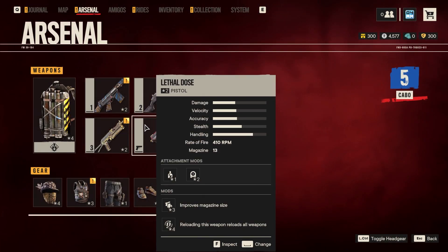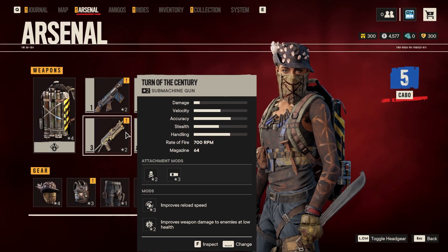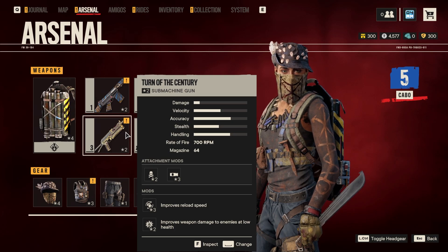So let's check it out in the arsenal — it's exactly this one. Improves reload speed, improves weapon damage to enemies at low HP. Pretty nice rate of fire as well and a big magazine of 64 rounds.